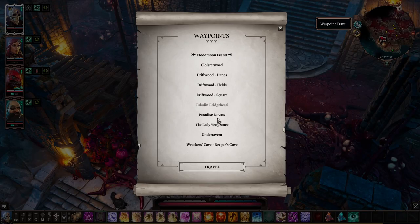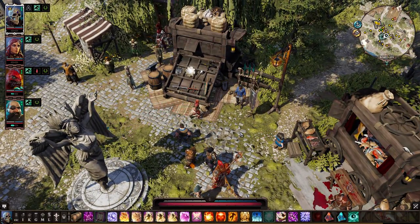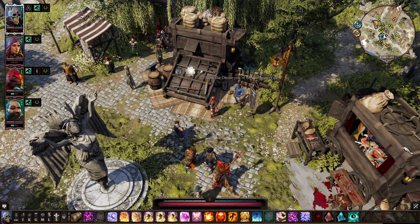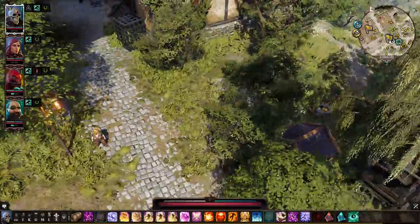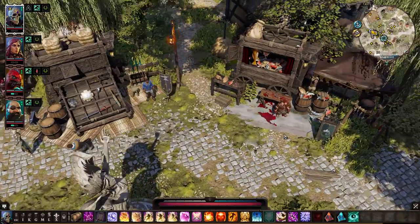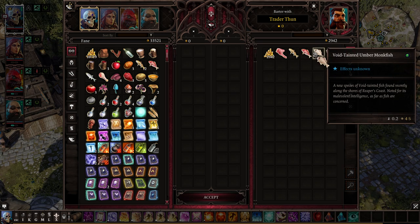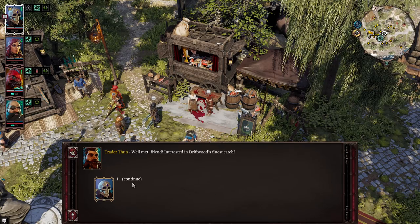Back in the main town square, we're going to do one more murder investigation. There is a magister murder — or magister disappearances — going on. First, talk to Trader Thun and get a void-tainted fish from him. I'm also going to get a void-tainted yellow ridgeback to show a cool little crafting thing.